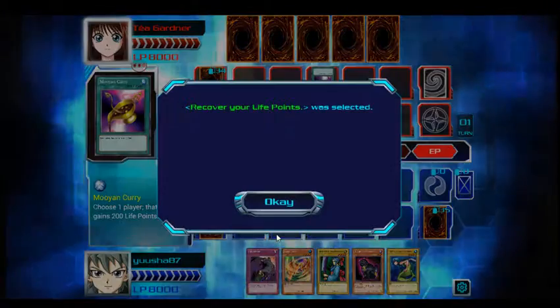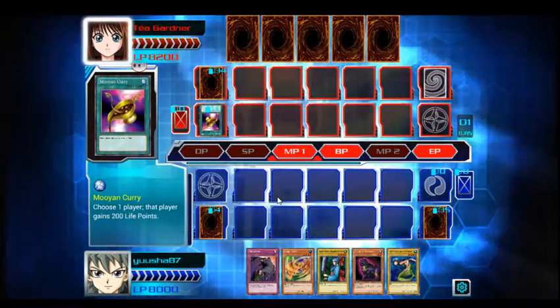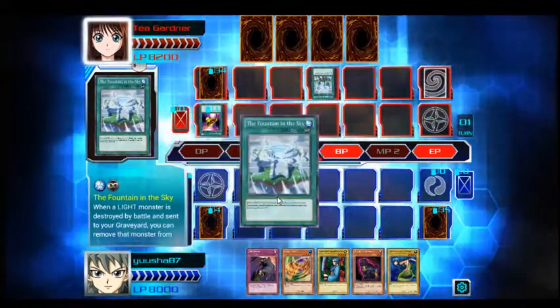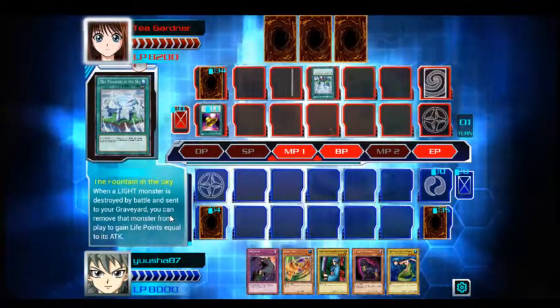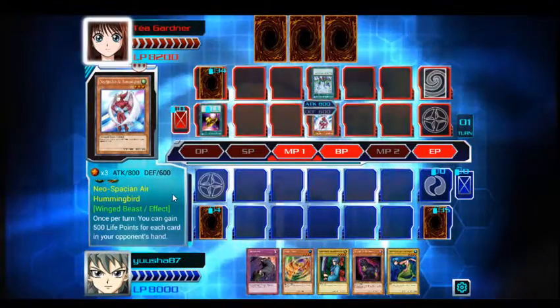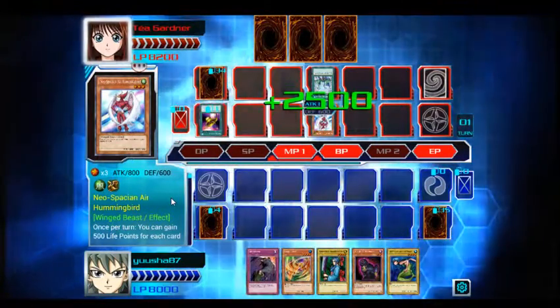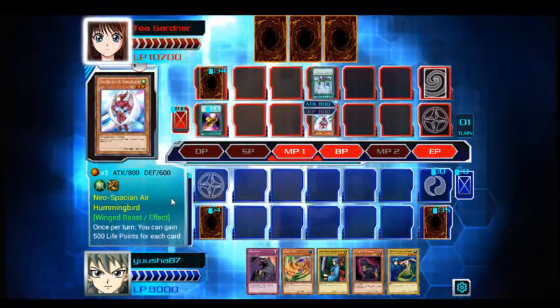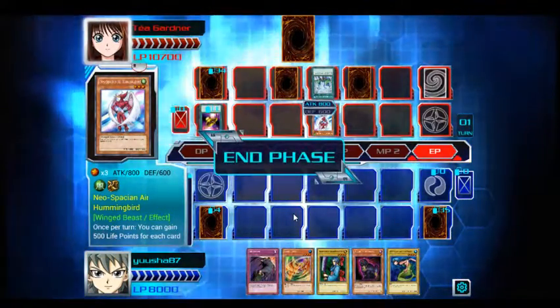She's all about life points gain. Fountain in the Sky — when a light monster is destroyed by battle and sent to the graveyard, you can remove that monster. Neospatian Air Hummingbird — that's a GX card. Wow, she gains a lot of life points. There goes her entire hand.